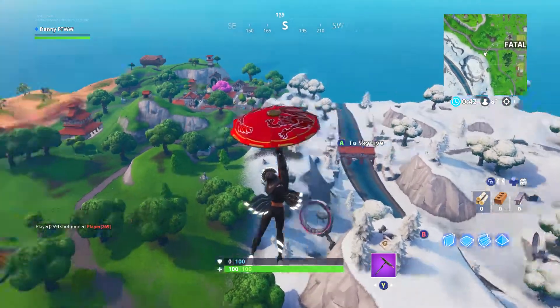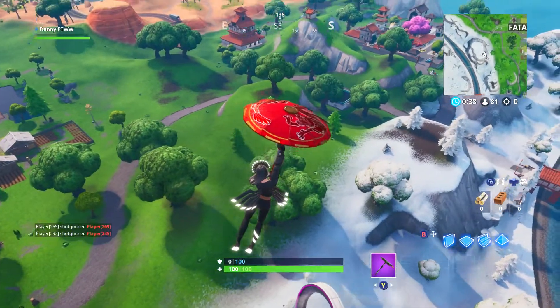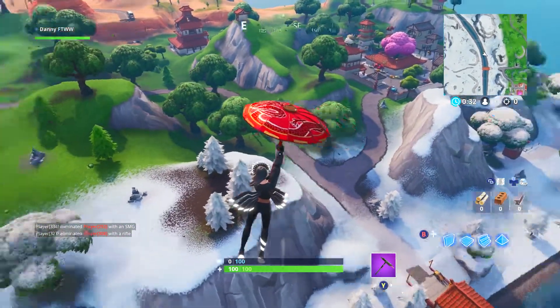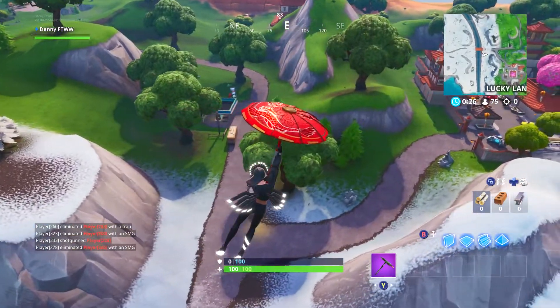As you can see, this is where today's Fortbyte is. Everyone's flying in to get this one right now, so hopefully we can grab it nice and easy. It's just right there guys at that building. I think there is loot there and I've got a pretty bad landing right now, so hopefully I can get it — but yeah, that's where the Fortbyte is.